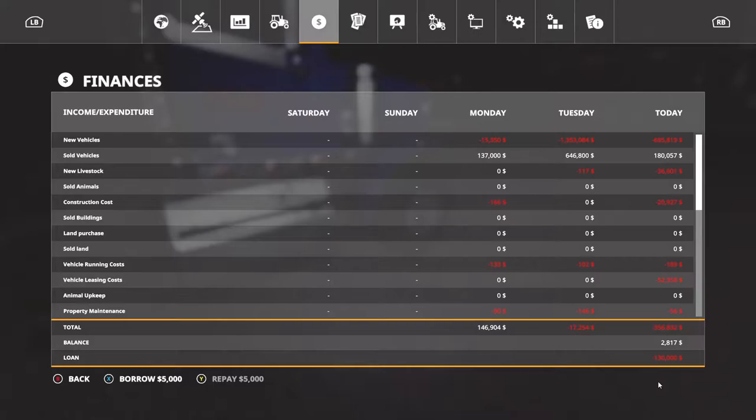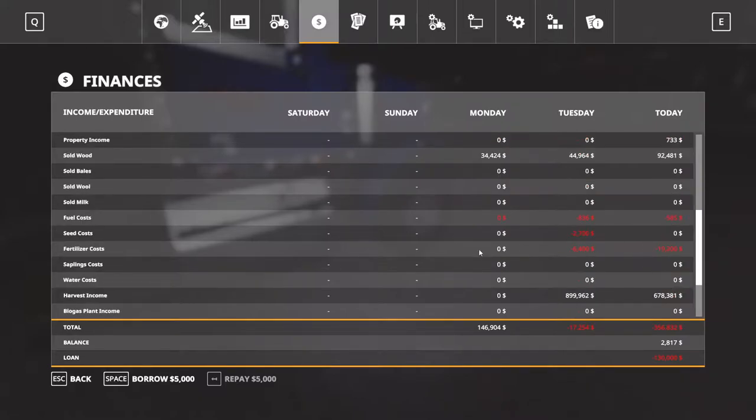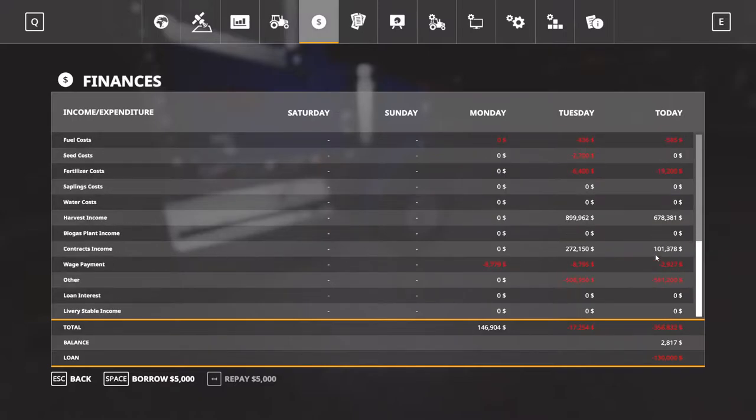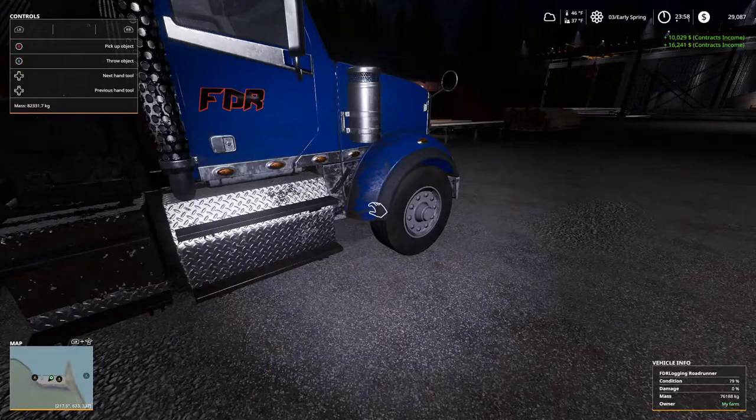As you can see, wood income is at $92,000 for today so far — pretty good. Fertilizer costs are getting up there. We've got some contracts income too. Let's finalize these real quick — $10,000 for that one and $16,000 for that one.